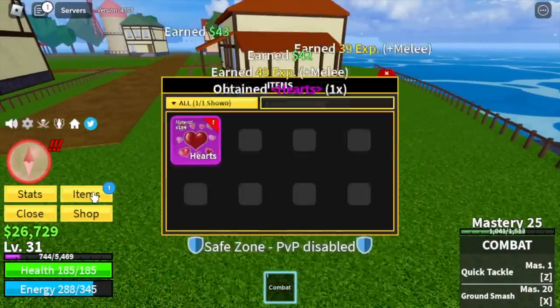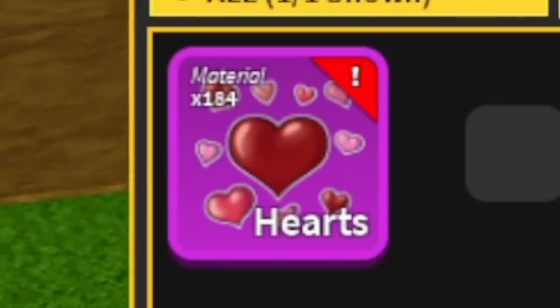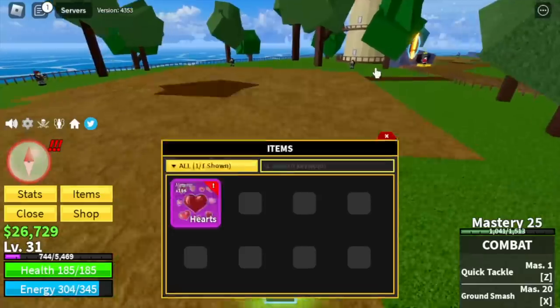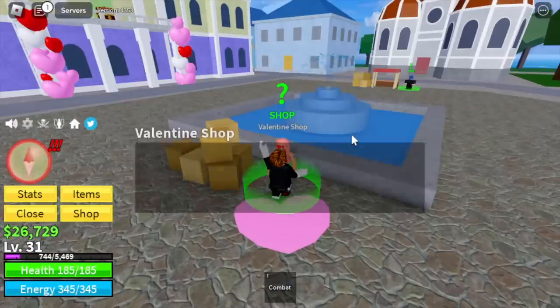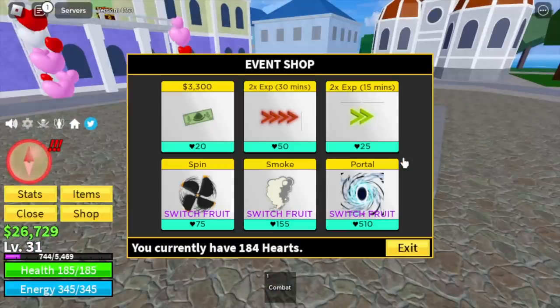They're easier to defeat — our goal is to get hearts. The moment we gathered 184 hearts, it's time to go to the middle town to get our first fruit. Let's head to the Valentine shop and check it out. The best fruit here is the smoke fruit, so we're gonna buy this one.